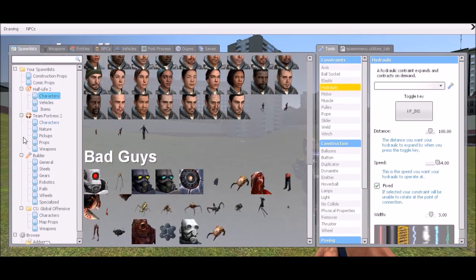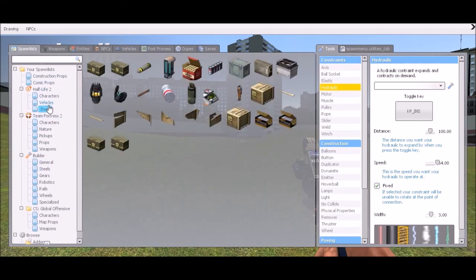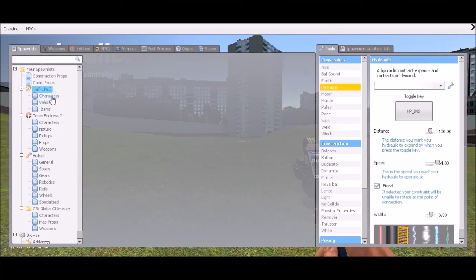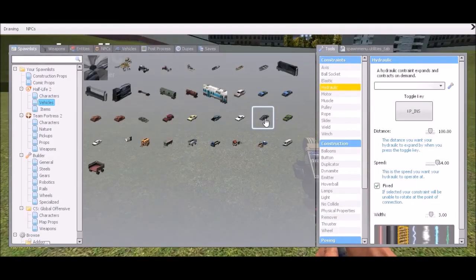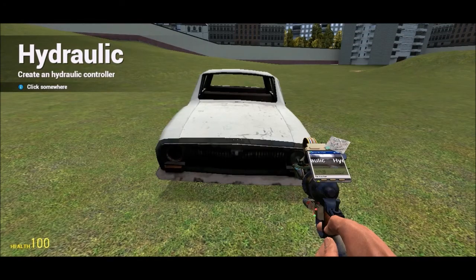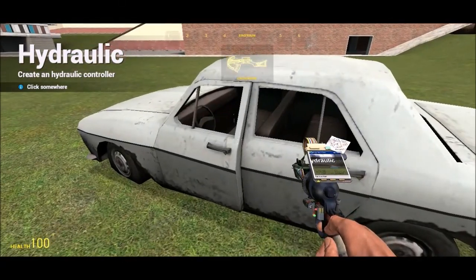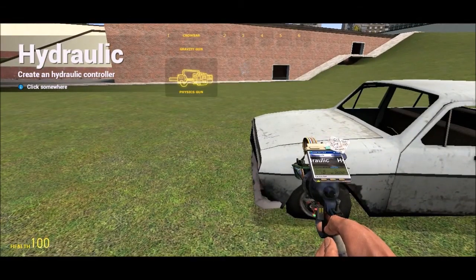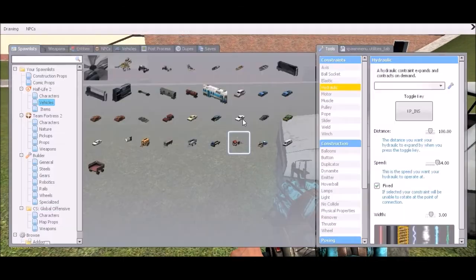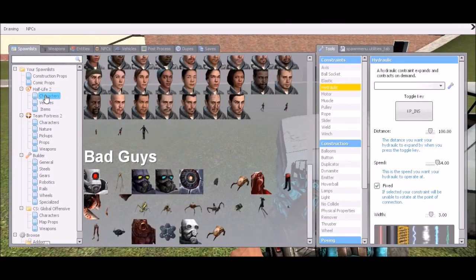Let me get like a table. Vehicles. Let's point right here, let's get a white car. There you go. Can I open that door? Probably not. I'm gonna make it look like a guy got hit by the car — that's what I'm gonna do. I'm gonna get a character — not from Team Fortress 2, from Half-Life 2. Thank you very much.